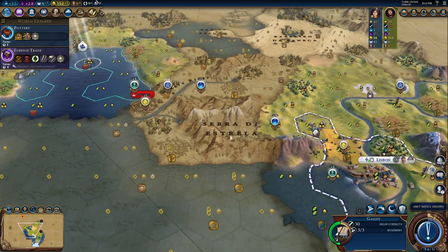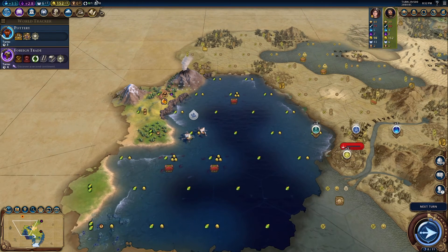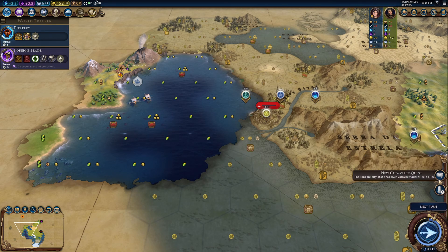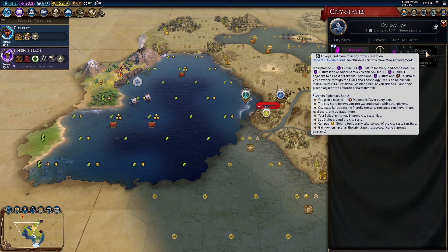Five turns - it's going to take about eight or nine turns to go here. That looks pretty tempting now - Agua de Pao Massif. I forgot about the city-state, Rapa Nui. It's a culture one and we were the first one, so there's nobody else up there. We can make Moai improvements - extra culture for every two adjacent Moai. It would be good to get them, maybe in the tundra or something.